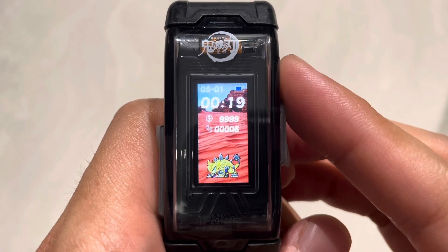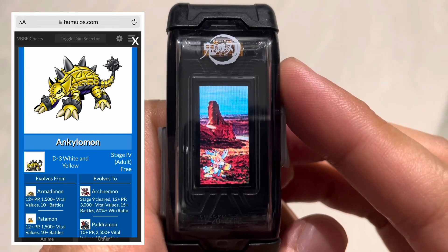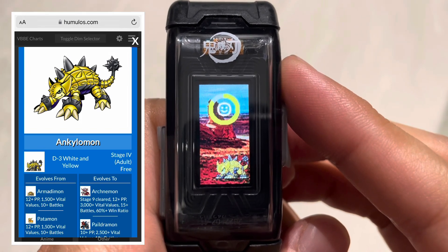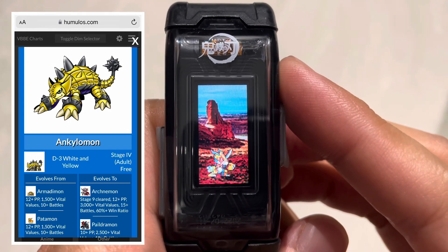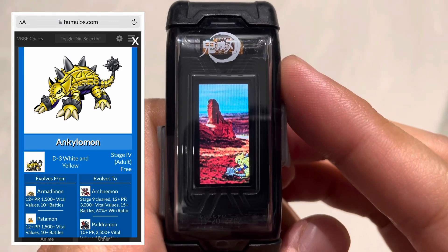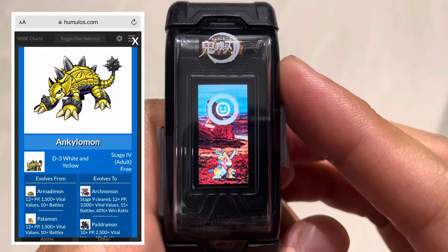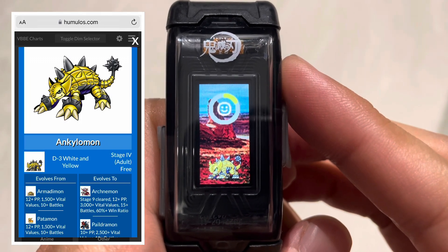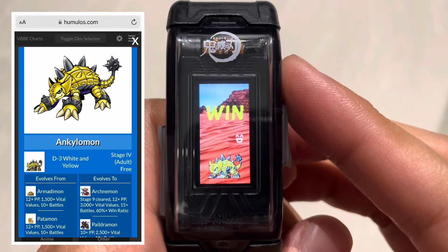Now let's take a closer look at its evolution conditions. For that, we go to humelos.com — I highly recommend the website for your evolution condition needs. It covers Vital Bracelet, Vital Bracelet BE, Digimon Color, and Digimon Pendulum Color. Ankylomon evolves from Armadilomon or Patamon, and both require 12 DP, 1500 vital values, and 10 or more battles.